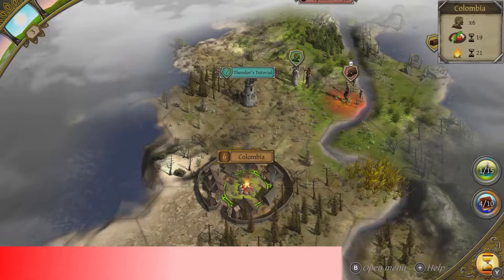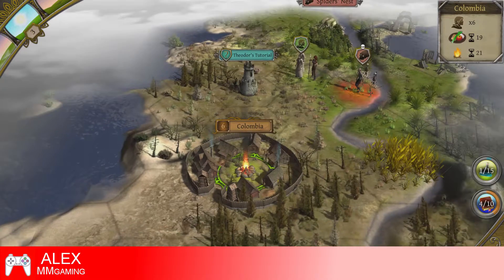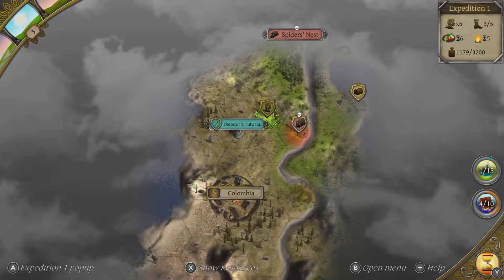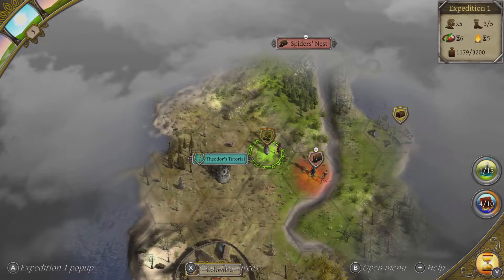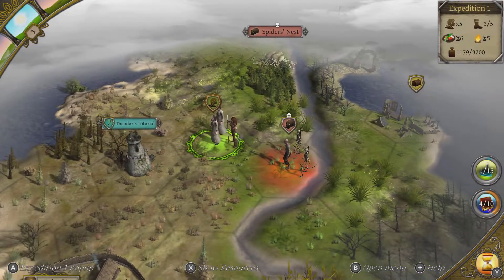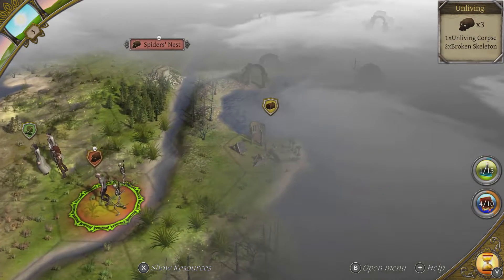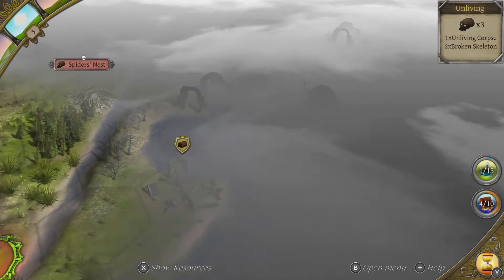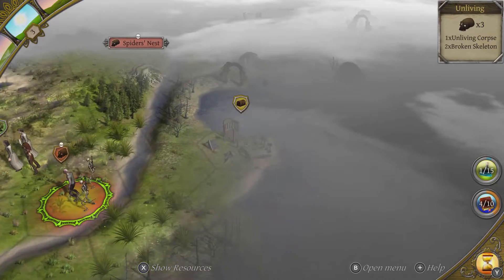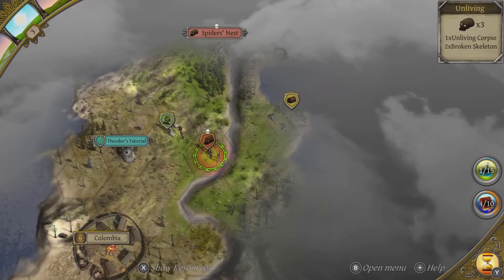Hello everybody, welcome back to this playthrough of Thea: The Awakening. We're now on episode 3. It's been a few days since the last one. In today's episode we're going to continue on with the tutorial and we might take on these guys — they've only got one skull above their head. We've also got some ruins to look through to see if we can find any gold, and maybe that'll come out in a battle.